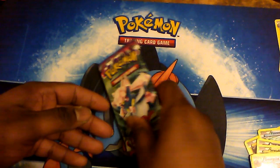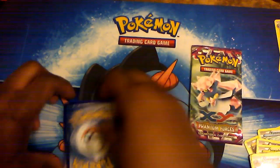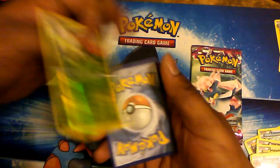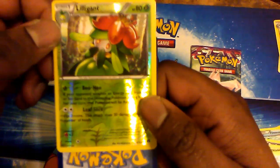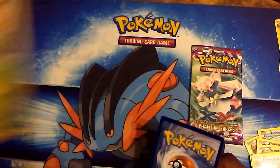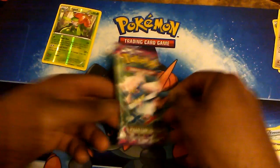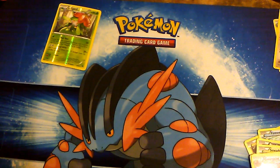We have Mega Diancie. But wait — we haven't opened the pack yet. We have two promo foils to go over. Promo foil number one is a reverse Lilligant from Breakthrough. Is she a rare? Yes, that is a reverse rare — I'll take that! And the other promo we get is a reverse Raptors. Nobody cares about that one.